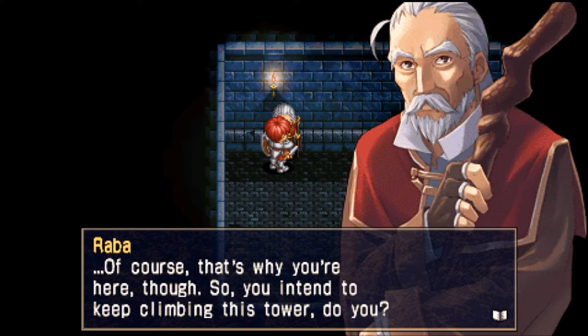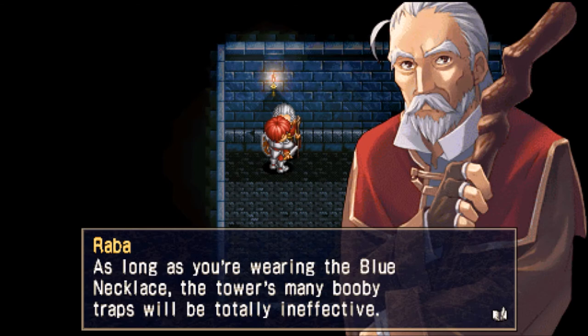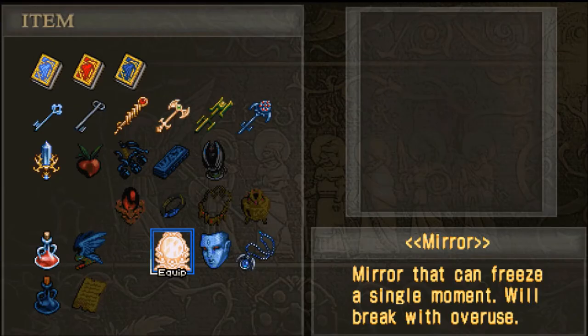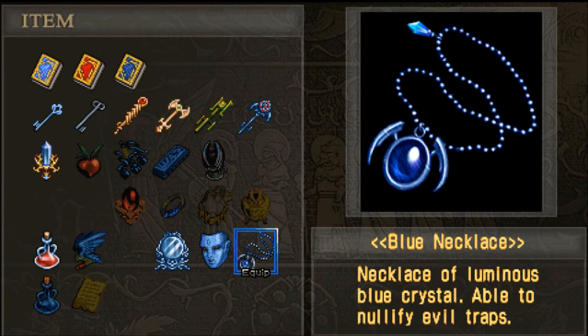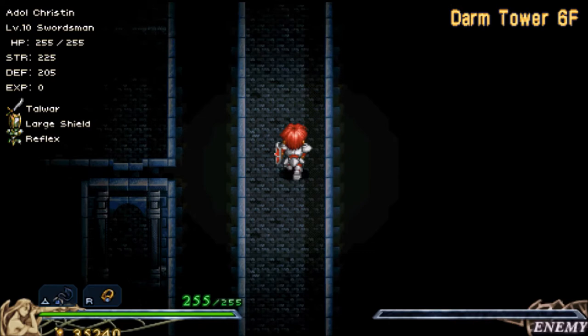What does this blue necklace do? Awesome, very good. I'm going to meet you on the sixth floor, but before I get up there I'm going to put on this blue necklace. Now I'm going to meet you on the sixth floor, and make sure you have that necklace equipped. I've made my way here, and now that we have that necklace equipped, we can make it through that booby trap. Let's just keep on climbing up this tower. I figured I'd cut out the backtracking since we've already seen it.